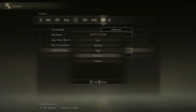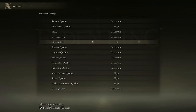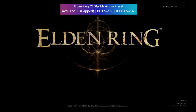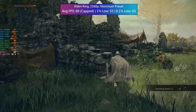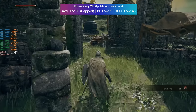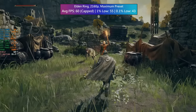Elden Ring is capped at 60fps by default so I figured we should have no trouble hitting this with the maximum preset again at 2160p. It isn't just old games that the 4070 can manage at 4K resolution, as proved here. I turned off motion blur and depth of field as always and also left ray tracing off. This one hits 60fps no problem with a couple of little dips every so often but nothing major. The game looks very good overall — this pairing is doing pretty well so far.